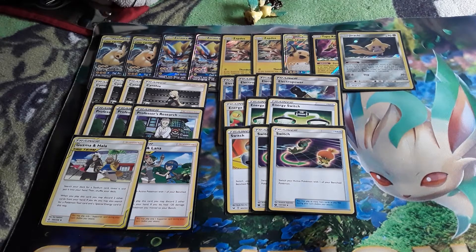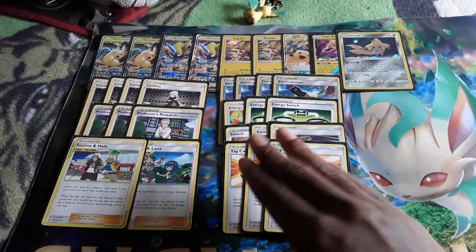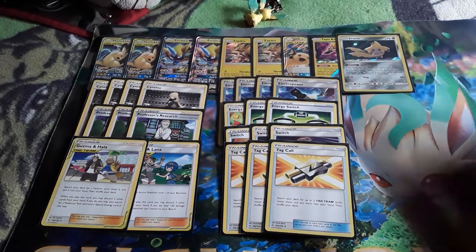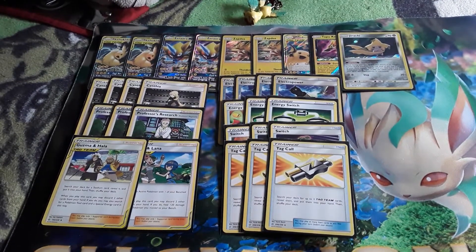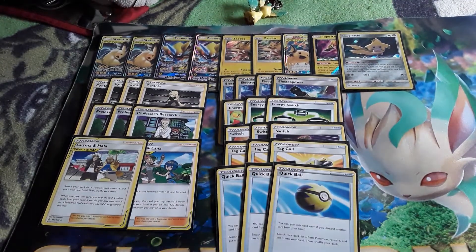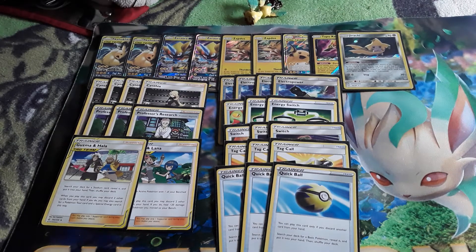We are also playing a 3-line of Tag Call, which is another reason we're not playing a lot of supporters — it thins out our deck and lets us search out Pikarom, Raichu, Alolan Raichu, and all that good stuff. We are also playing a 3-line of Quick Ball, and I might even make this 4. It's a really good card for searching out Pokemon from your deck and can search out pretty much anything, so it's just amazing.